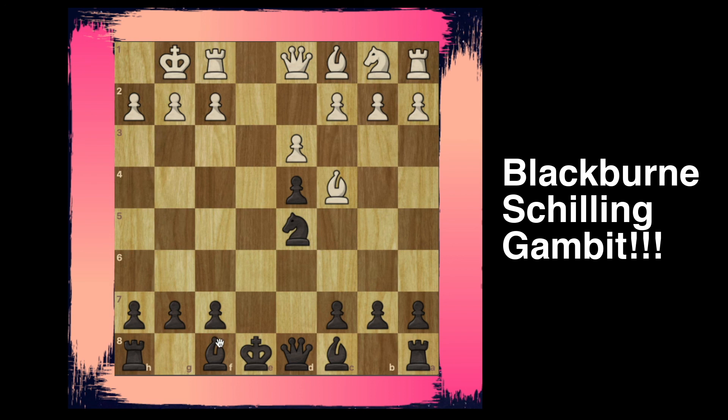From here the moves are very simple: we're going to go bishop e7, bishop to e6, castle our king, and we're going to have a perfectly fine equal game to play — and it's going to be a lot of fun.